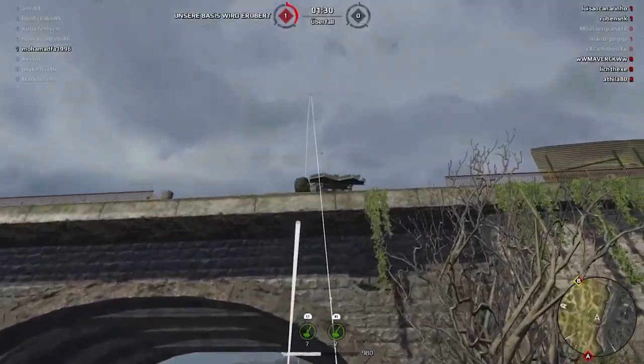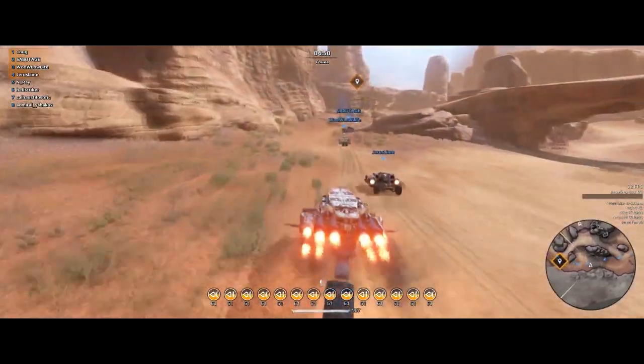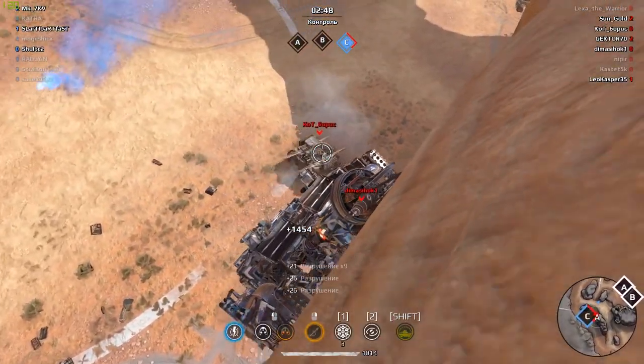In this episode: The oldest trick in the book. Crap sticks. Wasteland runner. The perfect protector.